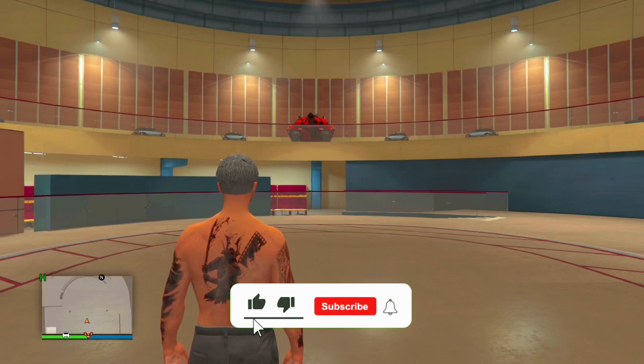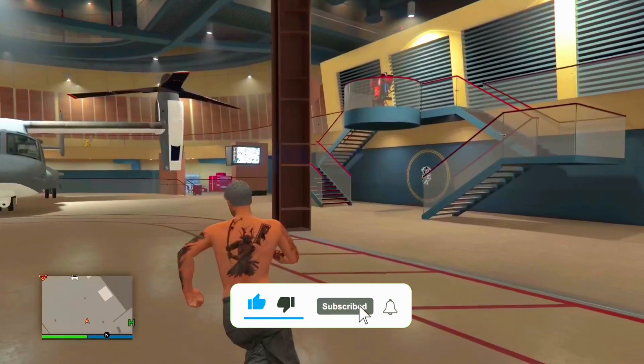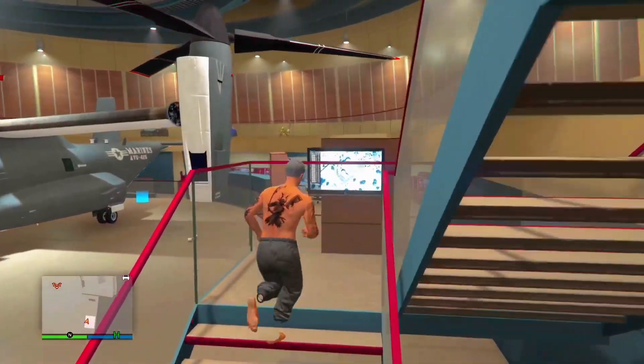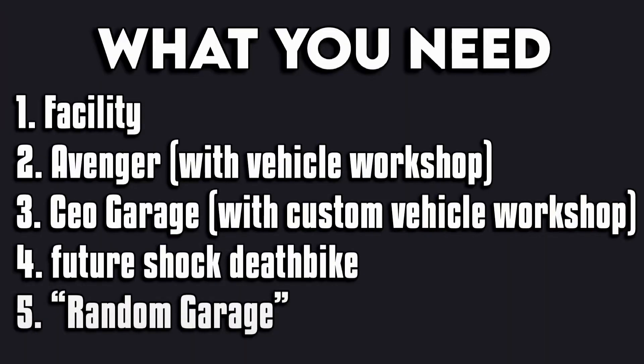What's good everybody, it's your boy Vert. Today I'm showing you guys how to do Future Shock Death Bike dupes in GTA Online after patch. Make sure to like and subscribe. To do this glitch you're going to want to have a facility, an Avenger with a vehicle workshop, a CEO office with a garage, a Future Shock Death Bike, and a random garage.